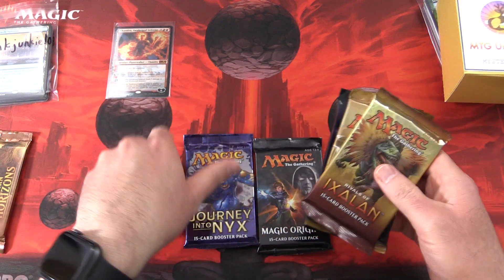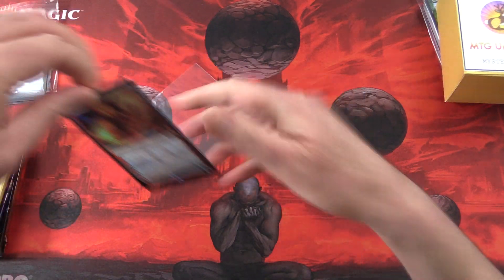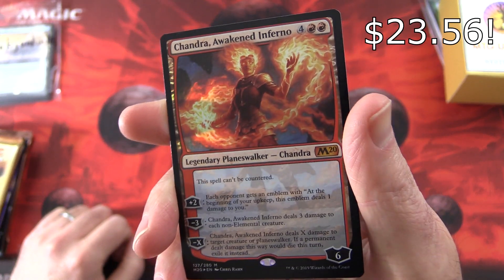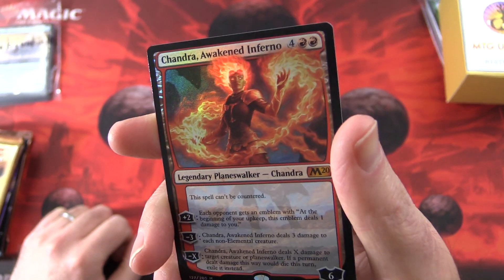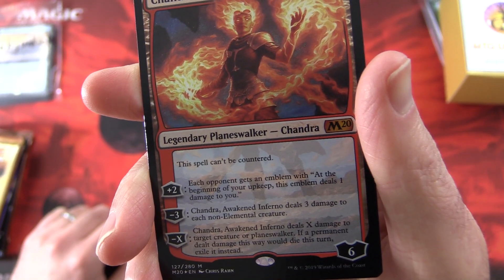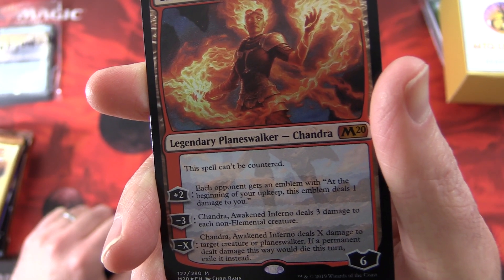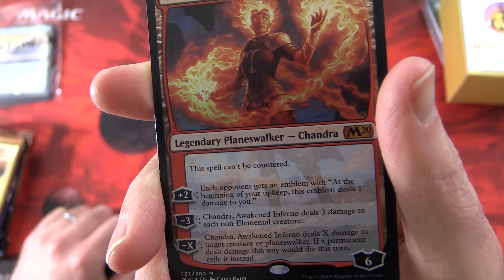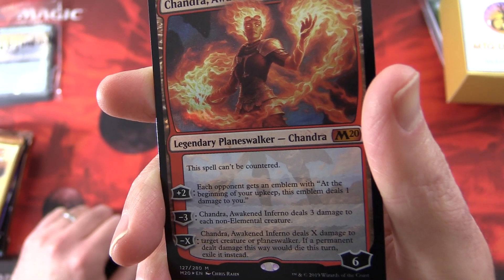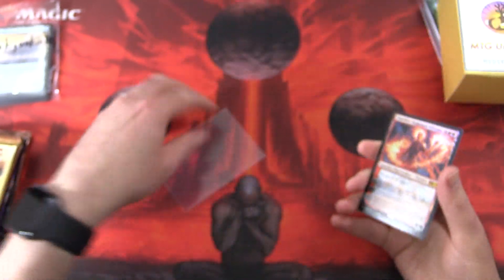Let's lay them out. So the foil is one of my favorite planeswalkers — that is Chandra Awakened Inferno, a red planeswalker from M20. Six loyalty for six mana. This spell can't be countered. Her plus two: each opponent gains an emblem — at the beginning of your upkeep, that emblem deals one damage to you. Minus three: Chandra deals three damage to each non-elemental creature. And minus X: deals X damage to target creature or planeswalker; if a permanent dealt damage this way would die, exile it instead. Some fantastic foiling on that one.